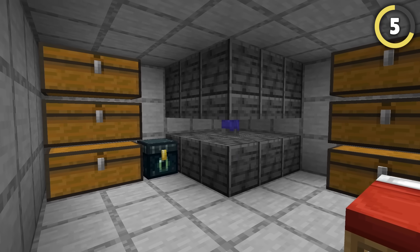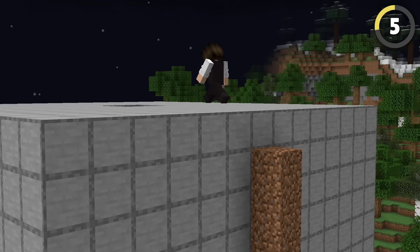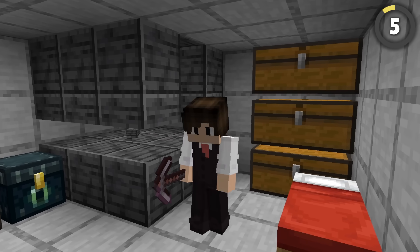Use your XP farms against them. If the farm looks like this, the bottom will often end up inside their base because it's more convenient for them. Climb into the top of the XP farm and you'll be funneled down to the bottom where you can break out into the heart of their base.